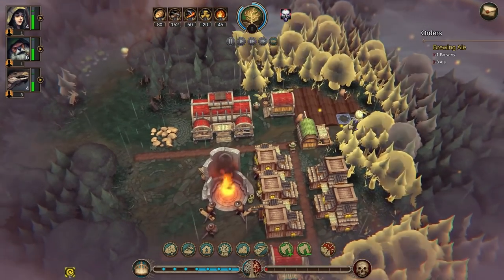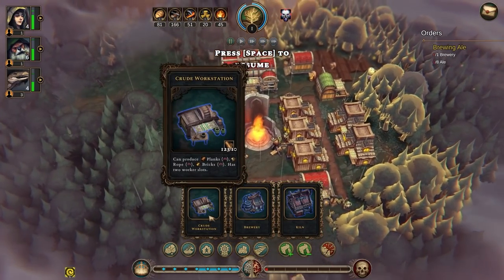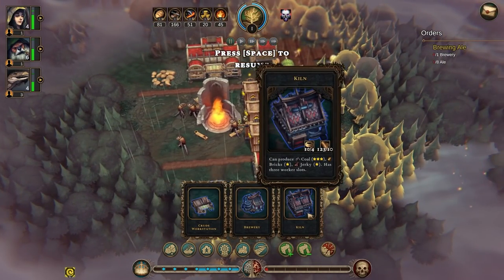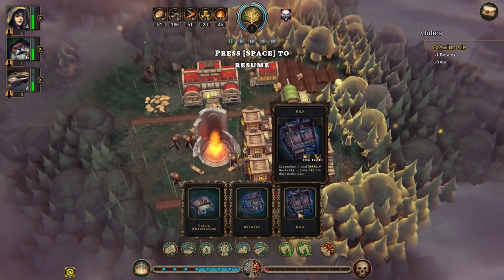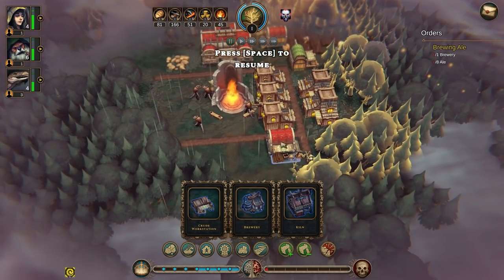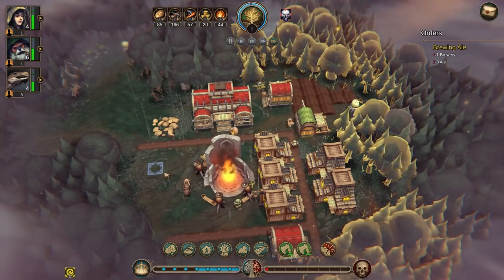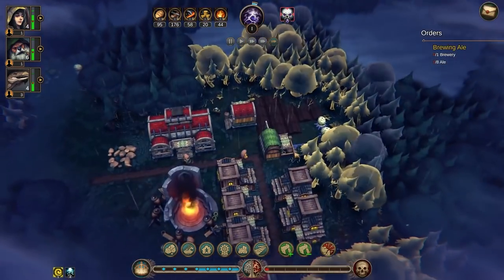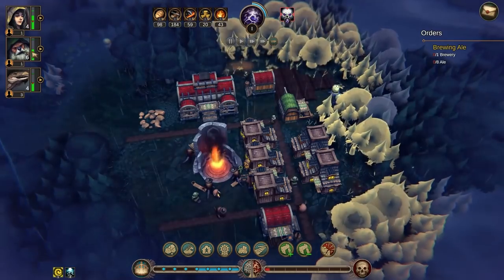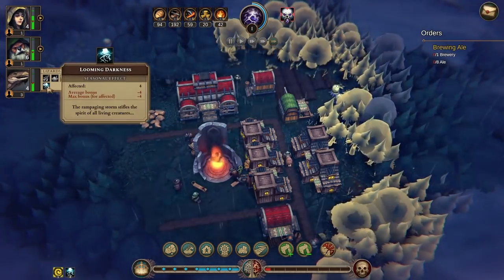What other orders do we have? Nothing — some will be here in like 10 minutes. Planks, rope, and bricks — ale, wine, and ink — coal and bricks. You have to decide. Okay, my people are unhappy. Frankly we should probably pay more attention to what the lizards need more than anything else. In that case we need the crude workstation, let's start with that.